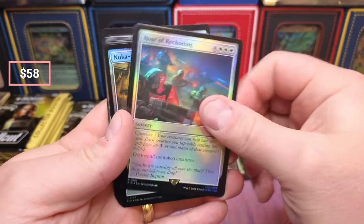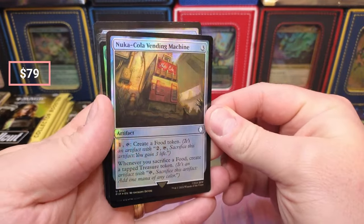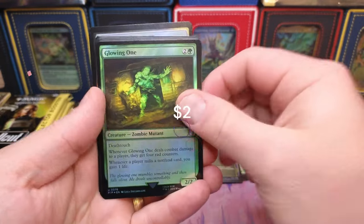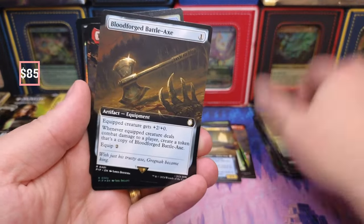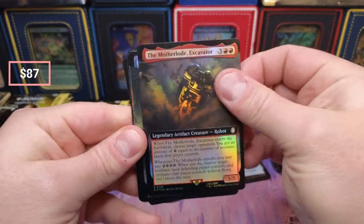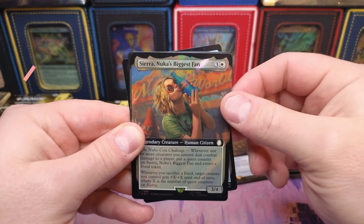20 bucks for an Arcane Signet foil borderless Fallout edition — so there we go. The Thespian, we got Hour, Path to Exile, and there's a Vending Machine — that's a non-borderless. Don't know what that's doing actually. Glowing One, Rex, the Axe, the Mother Lode, Catacombs.